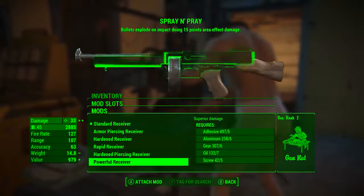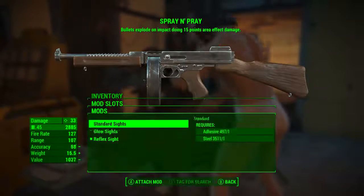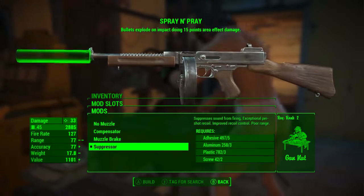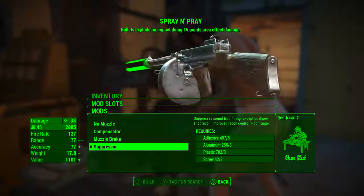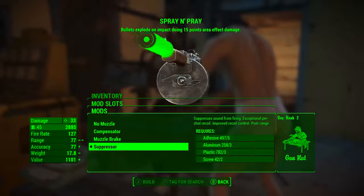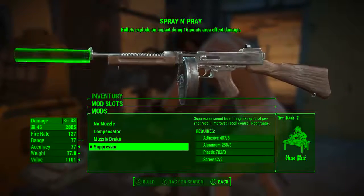Now we're going to apply modifications. I'm going to the very bottom modification of every mod slot because in my opinion those are the best for this particular weapon. The only mod I'll speak briefly on is the suppressor — this drastically reduces the range of the weapon but suppresses sound from firing, with exceptional per-shot recoil reduction and improved recoil control. The recoil of this weapon is pretty wild so having that extra recoil control is absolutely paramount.